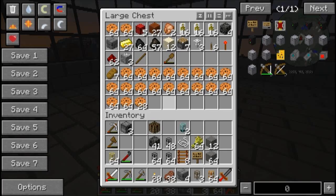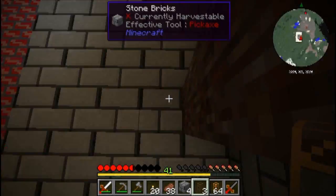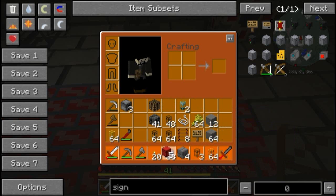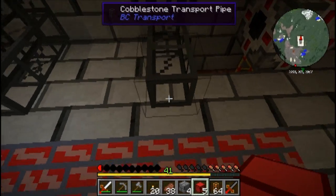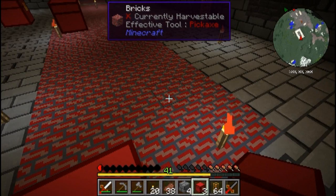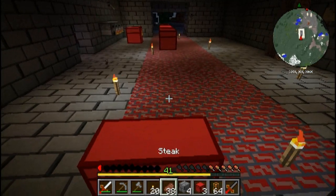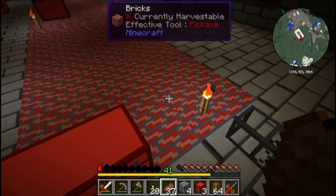They're going to be in here - there we go, five chests. Come down here. Let's have our distribution chest go in here, and then we can pump stuff out into whatever railcraft machine we've got, and then bring it in so it goes straight up to where it needs to be.